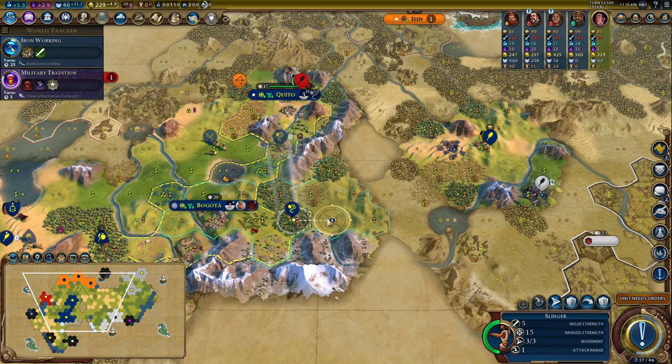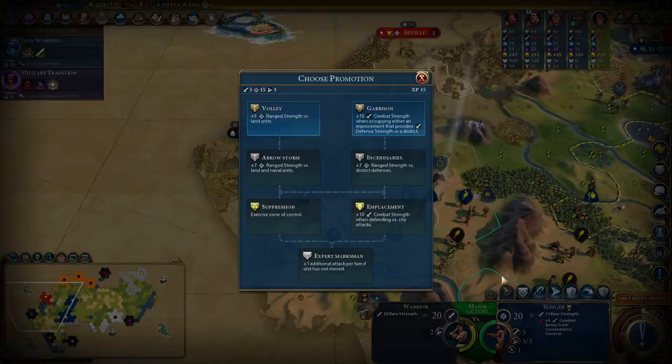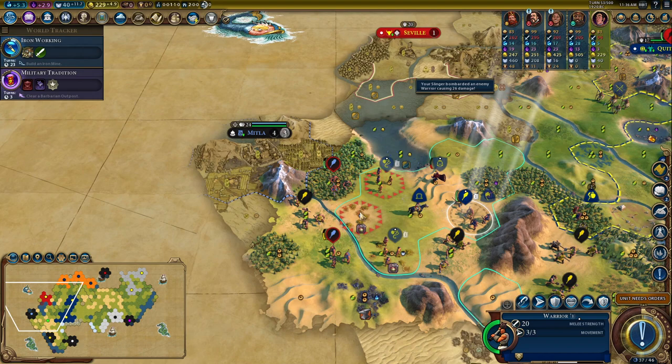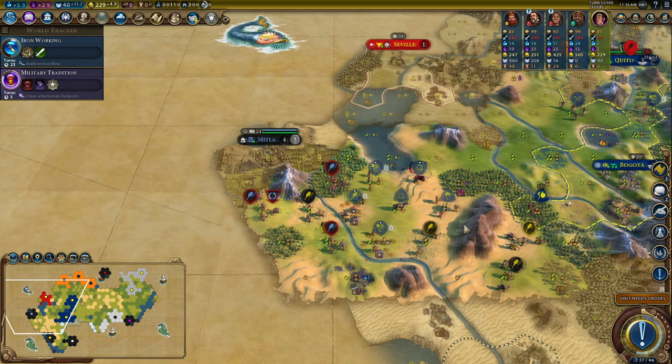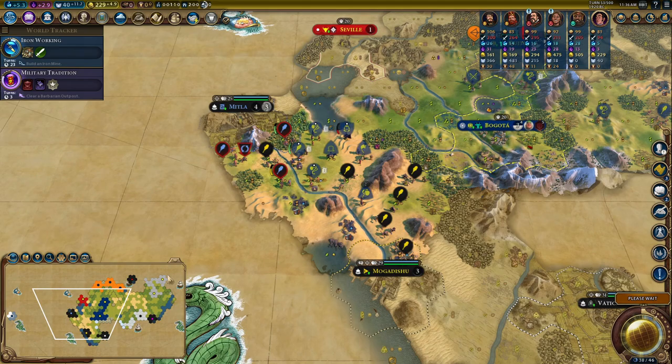Don't forget with Gran Colombia you can upgrade units and also move in the same turn — always worth picking up those upgrades where you can. I'm scattering my slingers so no one gets hit more than once. Move the warrior to the front line and the Commandant General is just standing behind doing nicely. Portugal — they're all the way over there, so that's ages away.